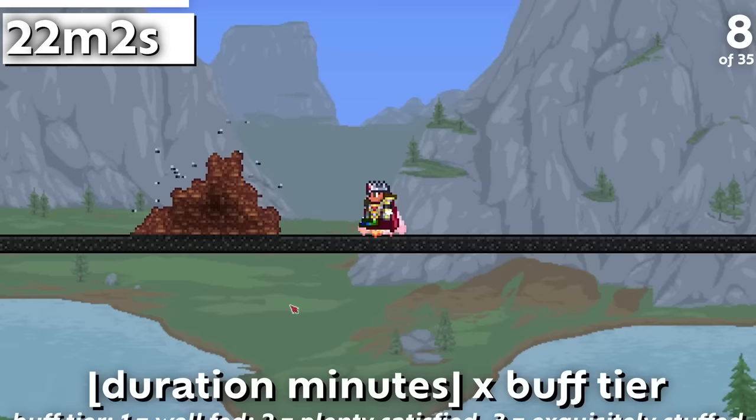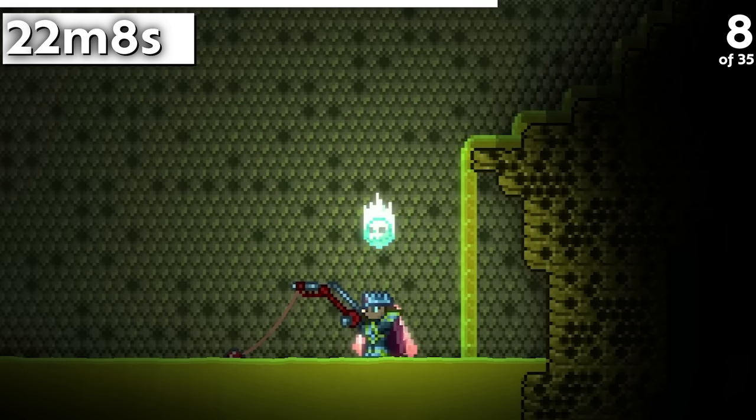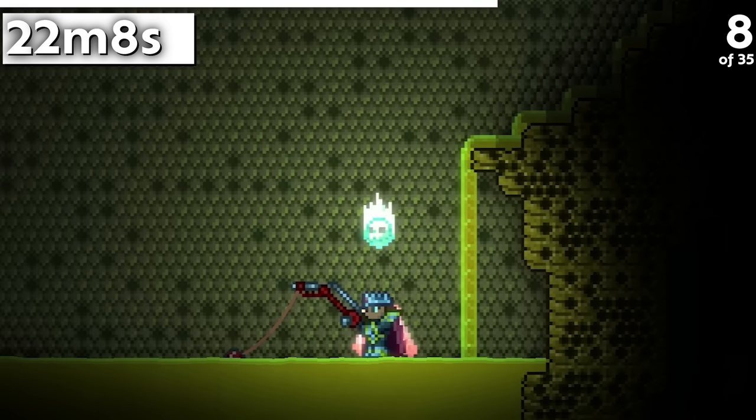The number of poo blocks you create when pooping is directly proportional to both the duration in minutes and the tier of debuff you have. Generally speaking, if you're farming poo blocks, the most efficient food is the Seafood Dinner, which is easy to obtain and yields 26 poo blocks per poo.